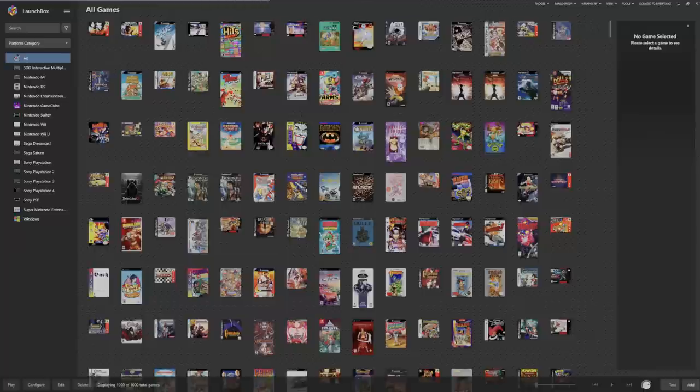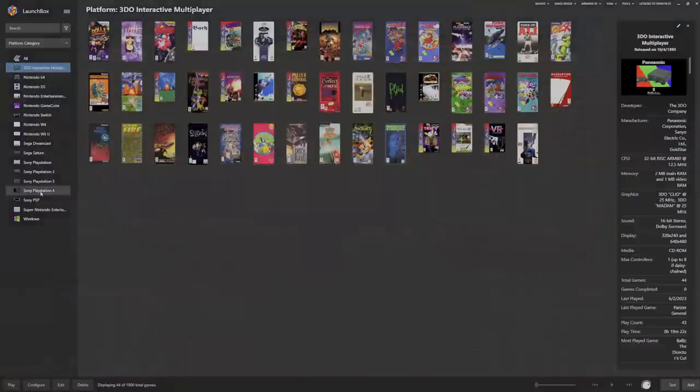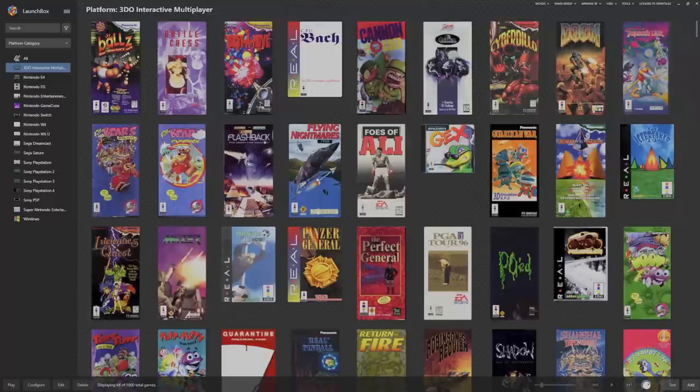It's exactly 1,000 games. You might be thinking some builds are like 14,000 games - the reason is you've got PS4, PS3, Windows games, Wii U, Nintendo Switch, GameCube - these are huge ROMs that take up a ton of space. I'm going to zoom in a little bit so you can get a better view. You can even turn off the system panel if you don't want to see it, and we can see the little game boxes.